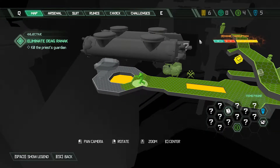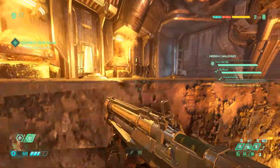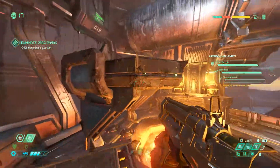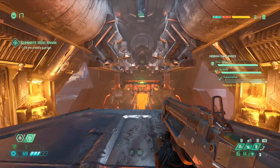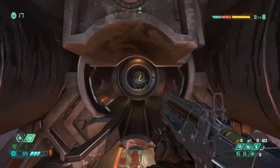The next item is going to be a toy. When you come to this location you'll have to finish an encounter first, but then you want to jump on top of these objects and you'll notice a question mark right in the middle of a tunnel. Just dash and double jump across.